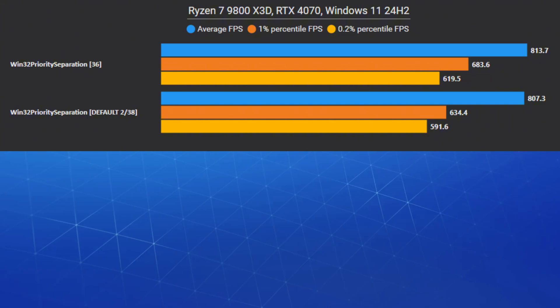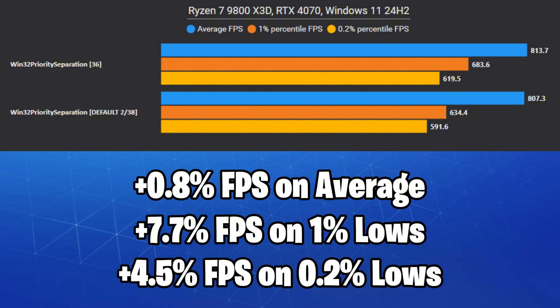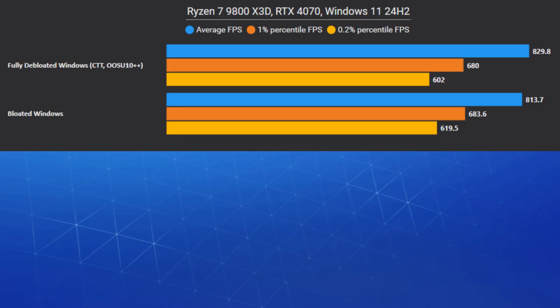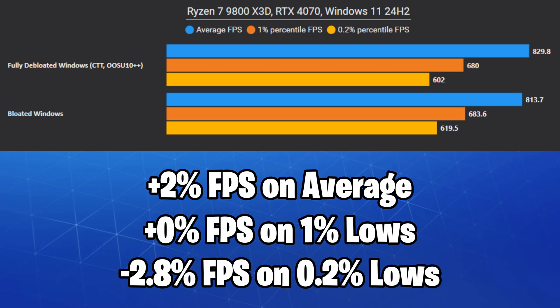Setting a value of 36 decimal for Win32 Priority Separation gave us up to 7.7% FPS boost on the 1% lows. You can also try setting a value of 40, which has the least input lag in my opinion. The results of deep-loading Windows were questionable, so I'll just call it run variance — but at least we no longer have telemetry and Candy Crush on our PC.